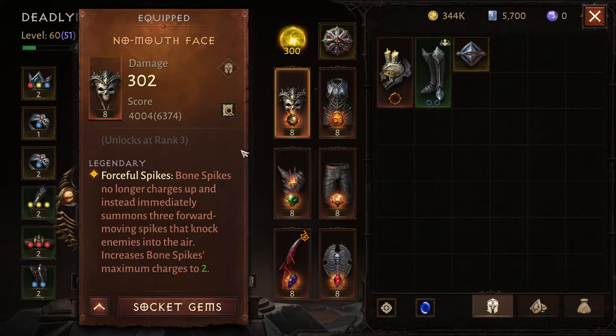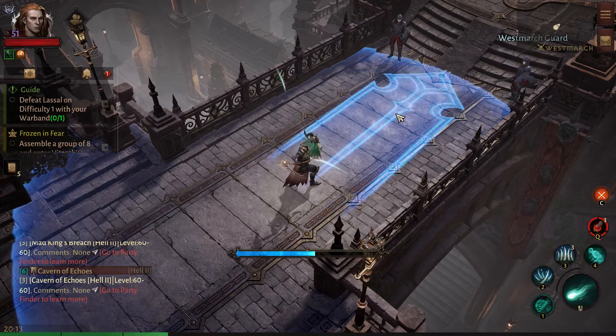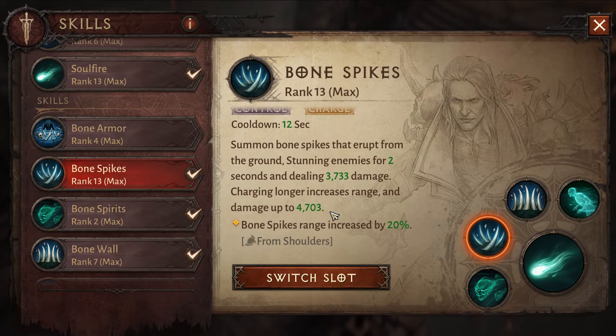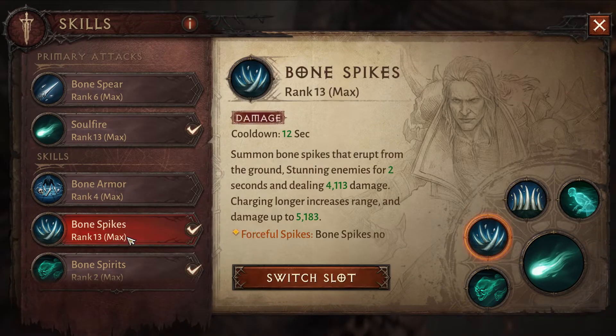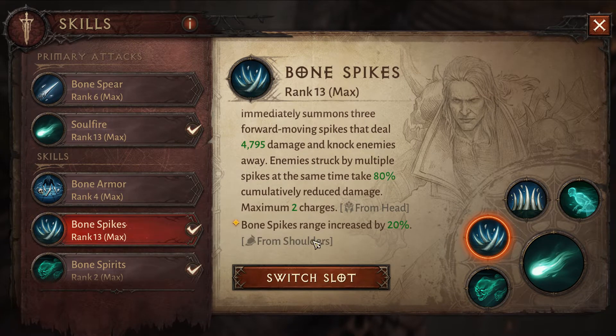If I remove this... how do I remove? Let's see if anything is different. Oh, now it shows up - bone spike range increase by 20%. What if I equip this? What if I equip that? It has no effect! Oh my god. Yeah, it does have an effect here - bone spike range increase by 20%. Yeah, it does have an effect, I just missed it and didn't read this one.